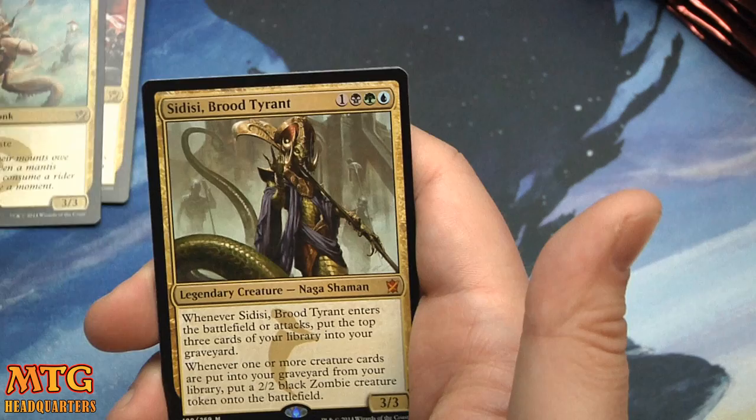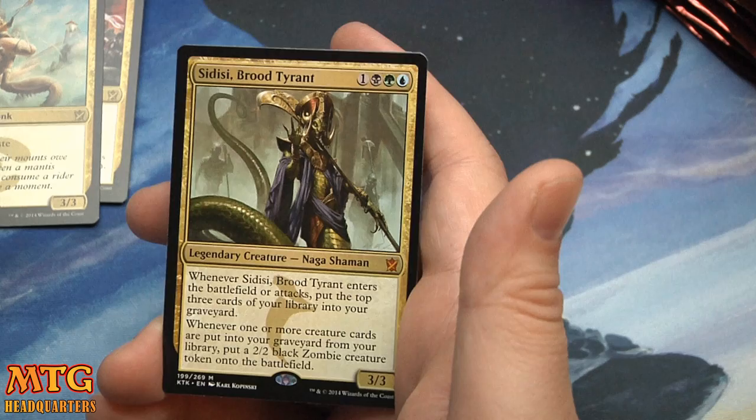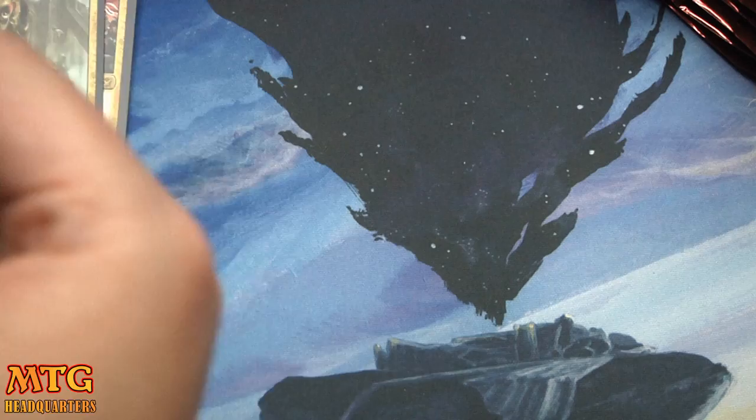Dazzling Ramparts, Incremental Growth — love that — Soul Tide Charm, and Sidisi, Blood Tyrant — Mythic! One black-green-blue, three-three. Whenever it enters the battlefield or attacks, put the top three cards of your library into your graveyard. Whenever one or more creature cards are put into the graveyard from your library, put a two-two black zombie creature token onto the battlefield. That card is legit — too legit to quit.